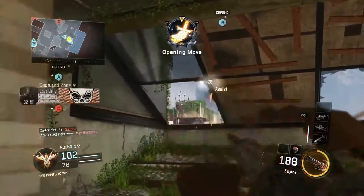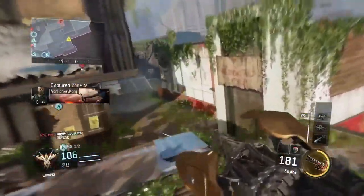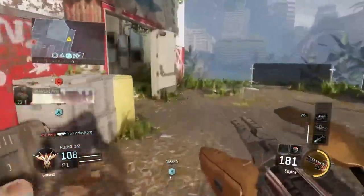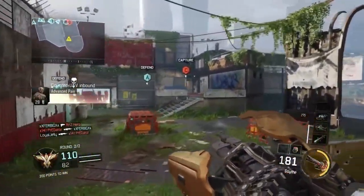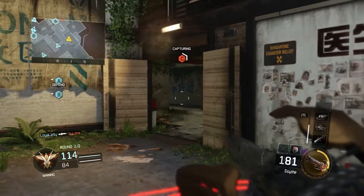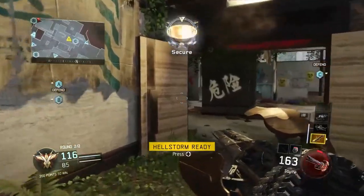Now moving into game modes. In Domination, you get 50 points for capping your home objective, which makes streaks harder to get. But you get 200 points for capping the central objective right off the bat, and 200 points for kills on the objective, which I find to be a very smart idea. It enforces a more objective-based game because you can get your streaks easier if you're on the objective — rushing B and mowing down enemies as they come in can get your streaks right off the bat.